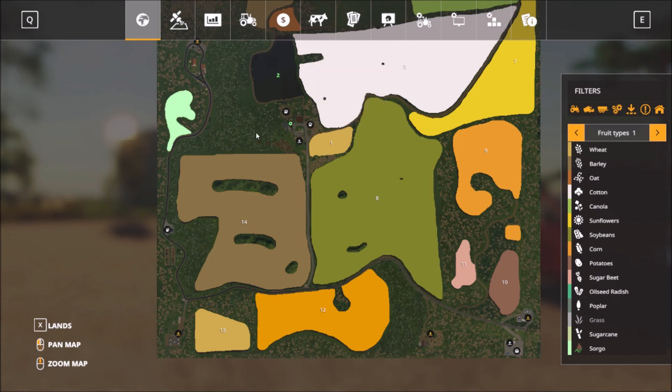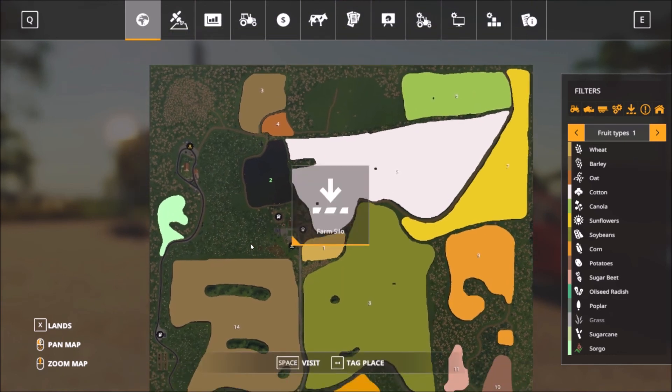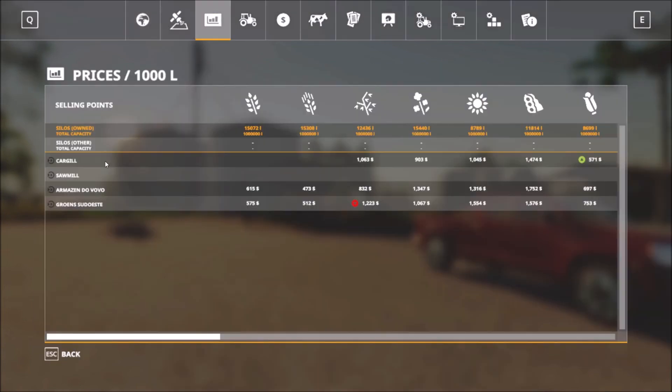On the farm there is sheep, and I don't see any other animal pastures anywhere. There's also farm soil. It's precision farming ready, so ready to go there. The sell points are the Cardigil, sawmill, Amazon du Vovo, and the Gross something — those are the four sell points.